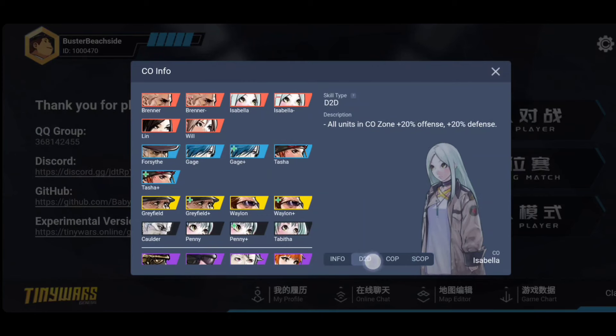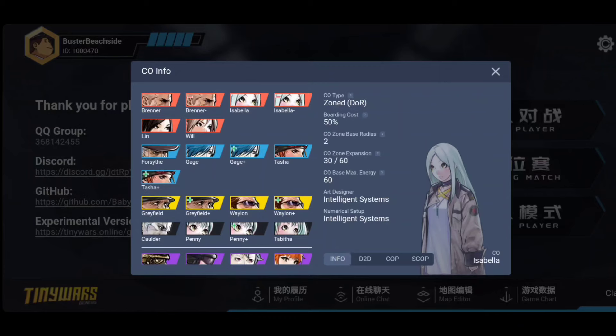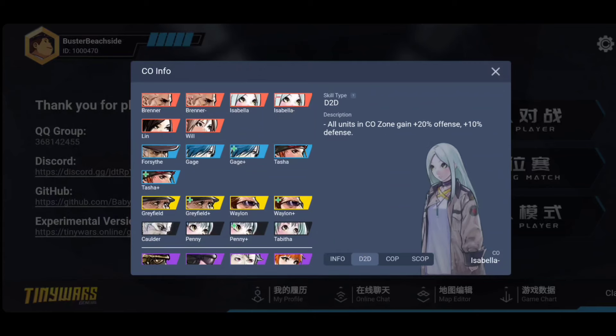On top of all that she has a four-zone CO zone with 20/20 stats, so she needed a pretty big nerf. Isabella minus has the same base stats, however her day-to-day only gives 10 defense instead of 20. On her CO power, the 10 defense carries over and the indirect attack range is nerfed from plus two down to plus one. She still gets the good movement on infantry and tanks — the infantry movement is particularly funny to me — but that is a pretty significant nerf overall.